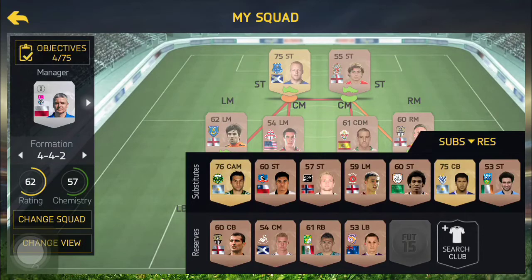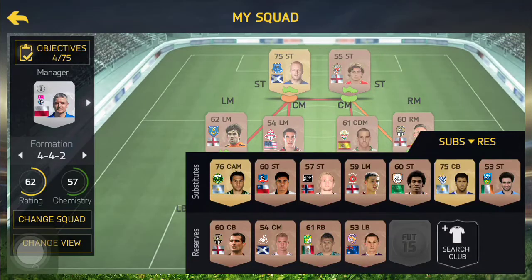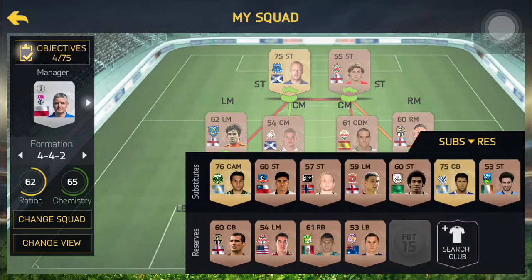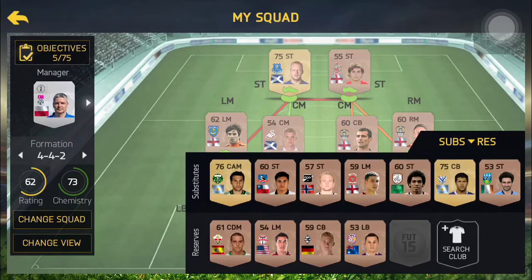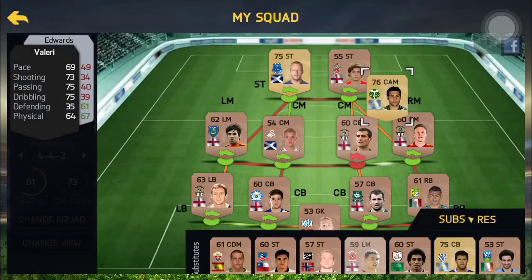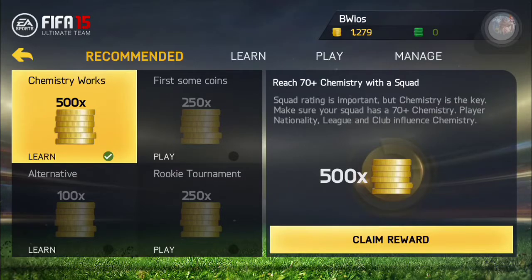What you want to do is — there's an achievement for getting 70 chemistry. I'm going to link this guy up with the striker. If you get 70 chemistry you get an achievement, so let's try and go for that. That boosted our chemistry — I'll put him in centre mid for now. We got the achievement for 70 chemistry, which gives us 100 coins there and 500 there.